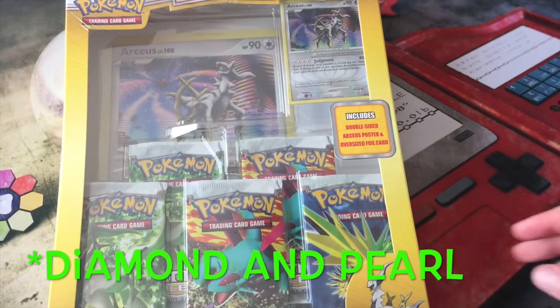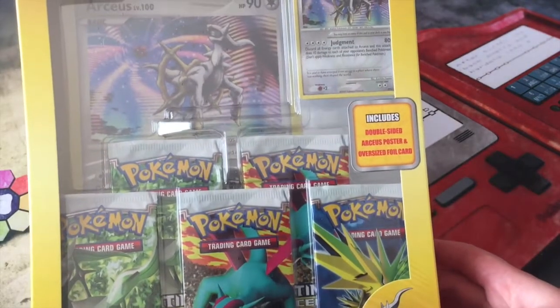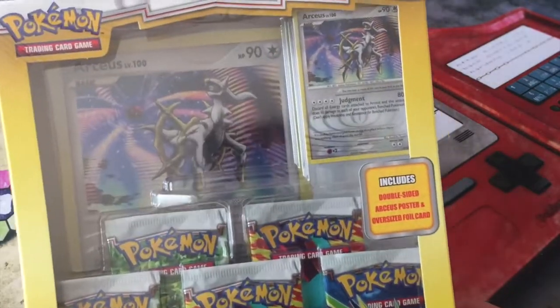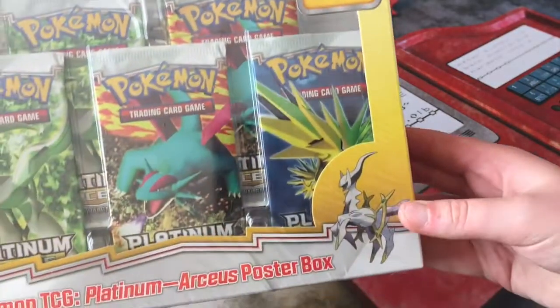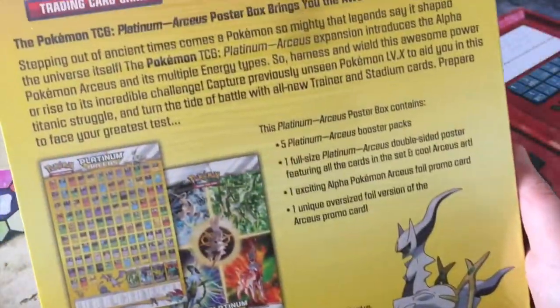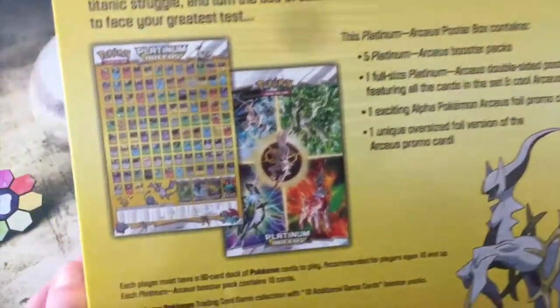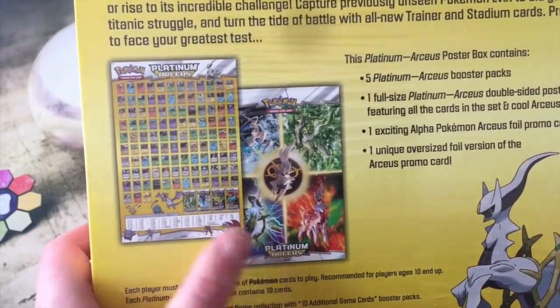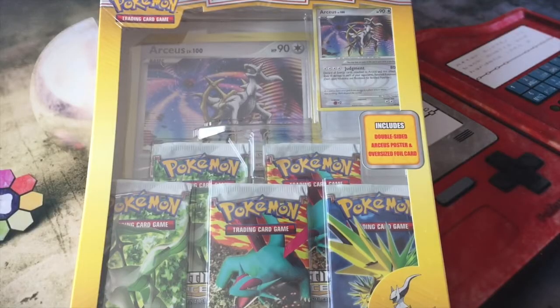This box is really nice. You get five booster packs, and you also get a promo card as you can see here. It's a very nice box. On the back you can read the details, and it comes with a double-sided poster — you have your card checklist and your poster. Can't wait to get into this.